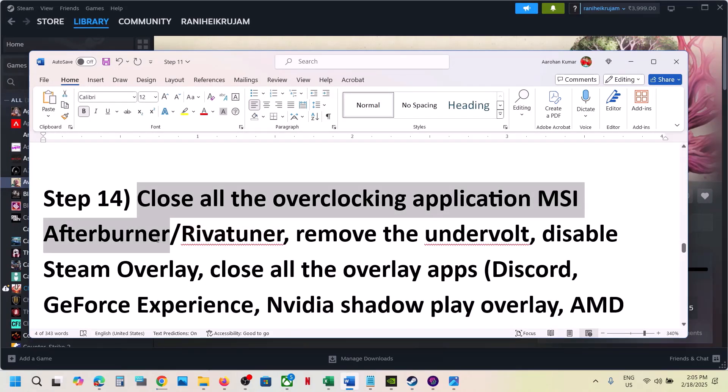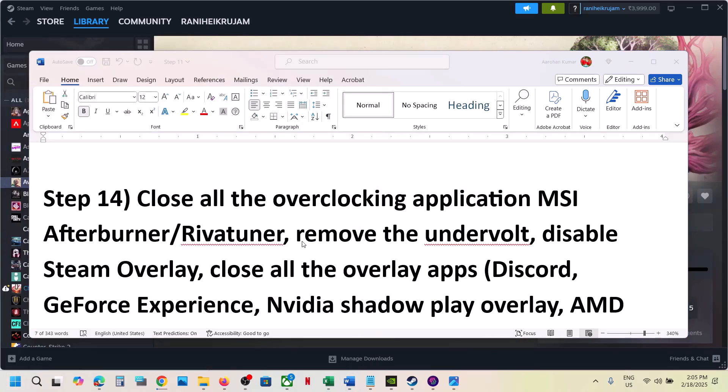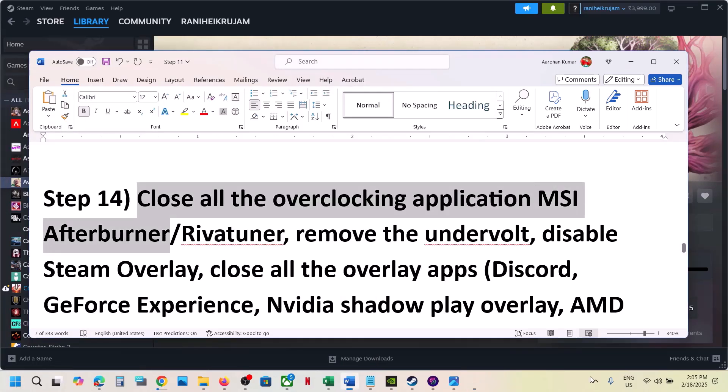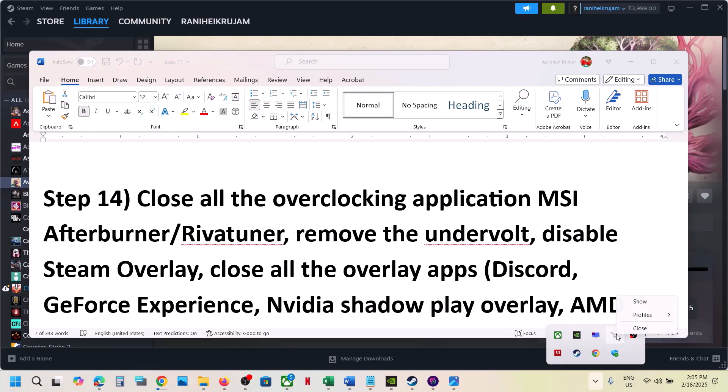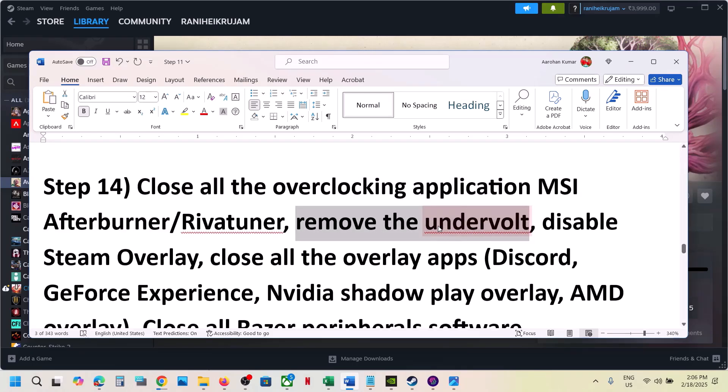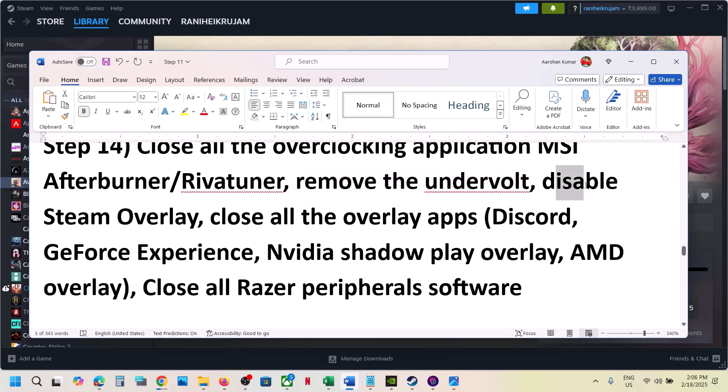The next step is to close all overclocking applications. If you're running MSI Afterburner or Riva Tuner, right-click and close them. Also close any other overlay applications. If you've undervolted your GPU, remove the undervolt and then launch the game.